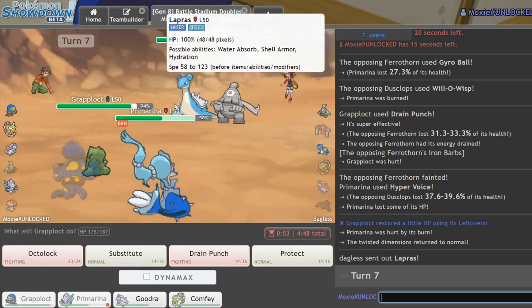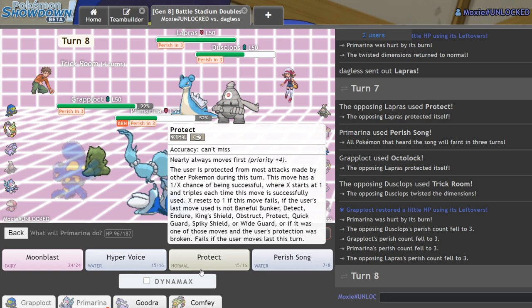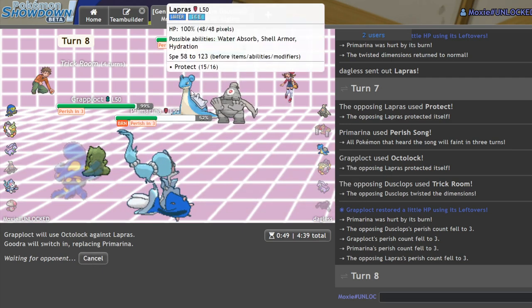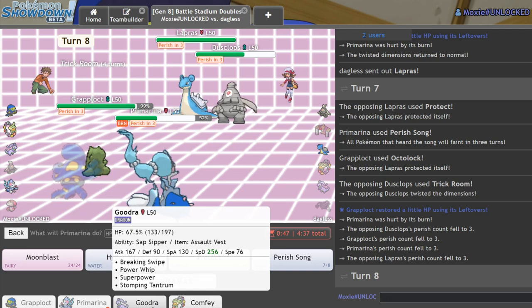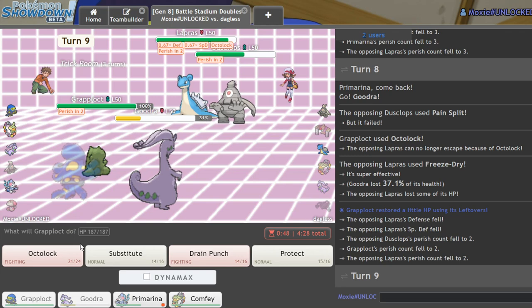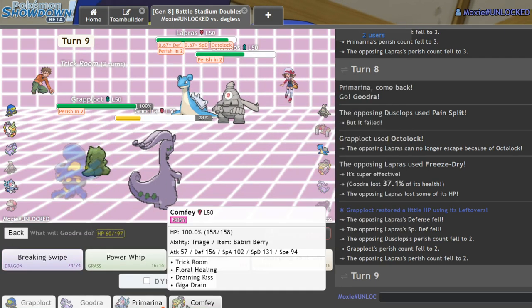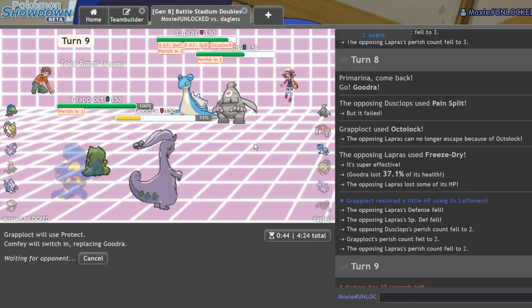There's Lapras! He should target Grapplocked so I'll Octolock and get Perish Song up. That's fine — let me Octolock this Lapras. I'll get Goodra in on what I expect to be a non-threatening move. The Freeze Dry doesn't do too much. I'll Protect and get Comfey in, because he's gonna go for another Freeze Dry and I have no switch-ins. If I can remove Lapras I'm not in a bad spot. On the next turn I could just Draining Kiss, since his last Pokemon is probably Conkeldurr.